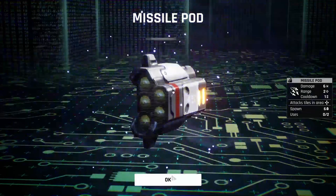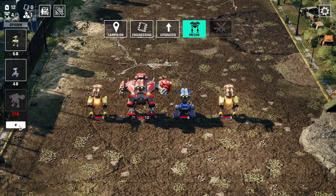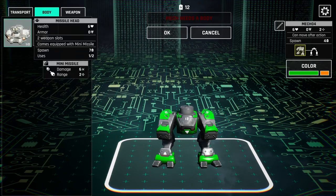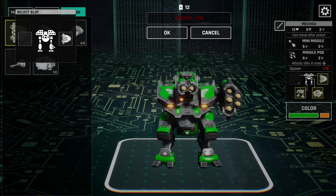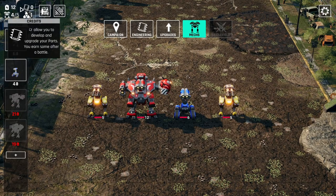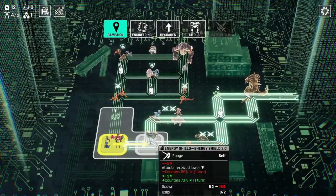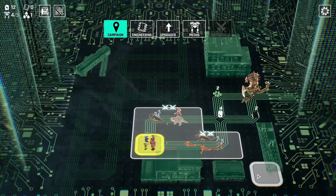We can make another mech here — we don't have many options, but we can just make a similar one to what we already have: it has the missile instead of the drone, other than that it's the same. We don't have enough energy to spawn it yet, but hopefully we can get enough. Let's get the energy shield too — we'll probably put that into place at some point.